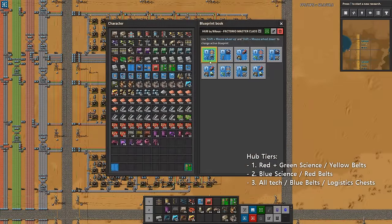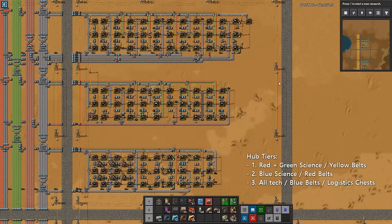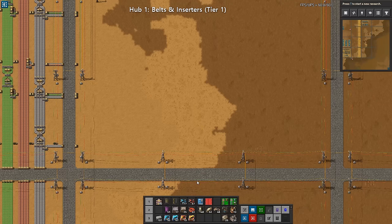Each hub section is divided into three different tiers, unlocked at different tech levels. Tier 1 is the initial placement based on red and green science being available. Tier 2 is based on red belts and assumes blue science is available. Tier 3 assumes every tech is unlocked, using blue belts, with all chests converted to filtered logistic chests. Let's take a look at the first part of the hub.